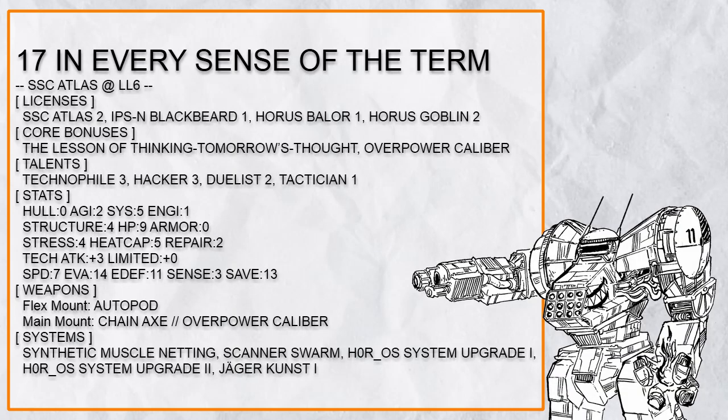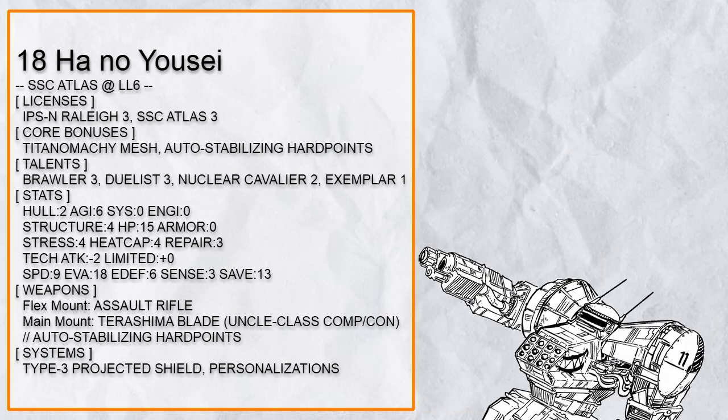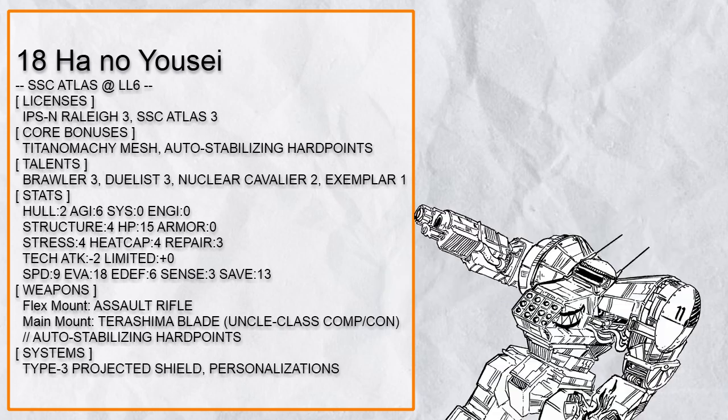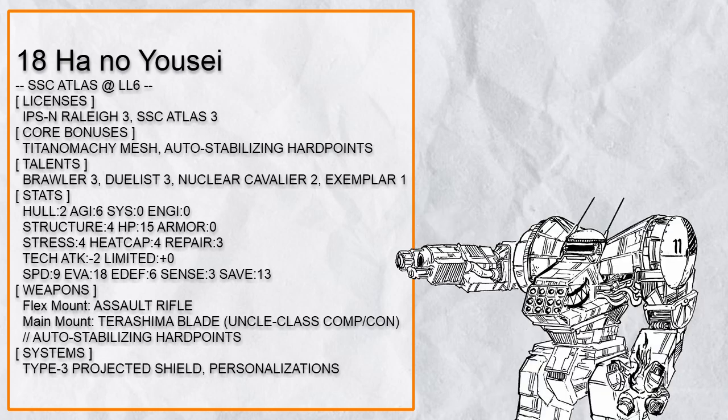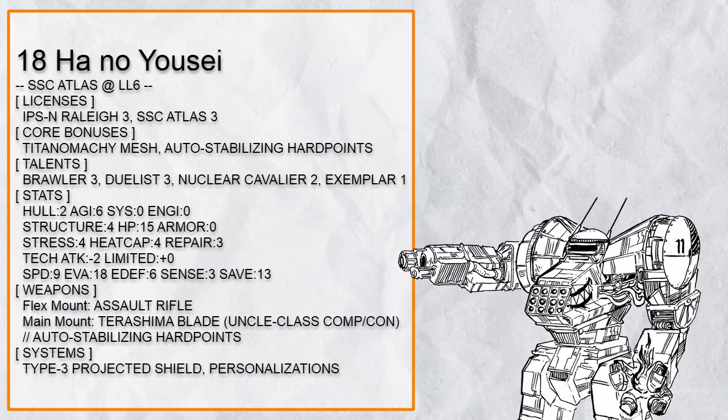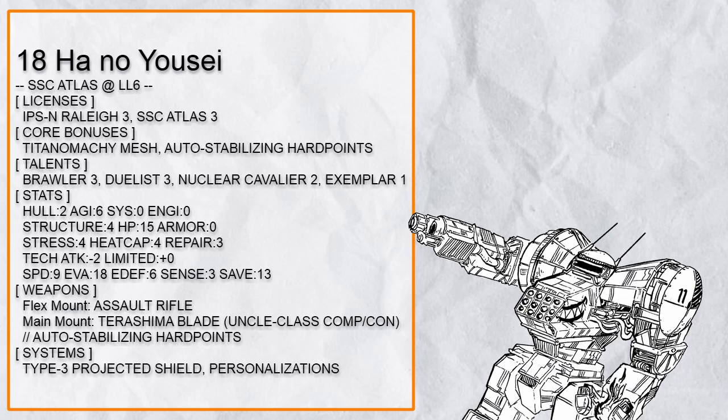Also there's Autopod Just Cause. Eighteenth in the list is 'Hano Yosei,' an Uncle Terashima Atlas, which has Uncle wielding the blade so you can focus on doing everything else. With Auto Stab, then Dualist followed by a free Ram to prone the target, this could fully nullify Uncle's difficulty so it could guarantee a hit near every turn. With Nuclear Cavalier and Finishing Blow the damage could get quite big, but you'll probably be spending turns using Improvised Attack instead because this build has Brawler — meaning once stacked enough, you can unleash a Knockout Blow to stun anyone.